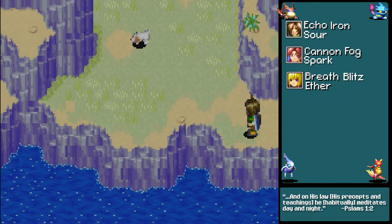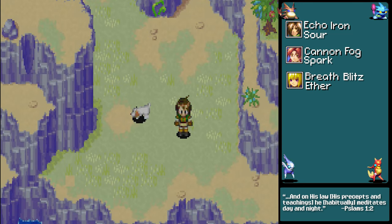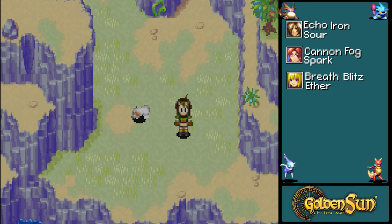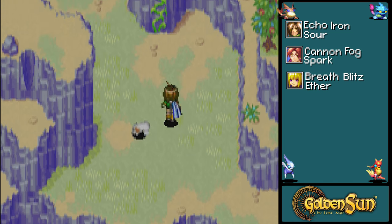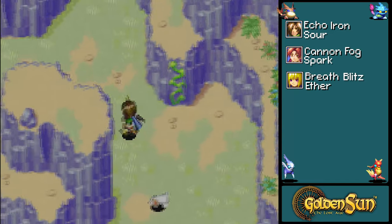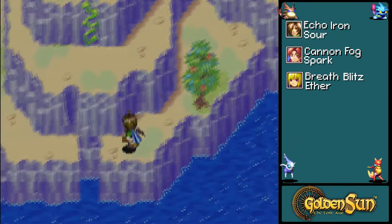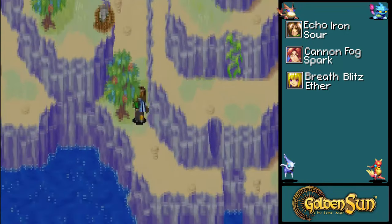Alright, hello everyone, welcome back to Golden Sun. I went ahead and came back to the gondola — it wasn't that far of a run anyway. I ended up pulling up a list for the Djinn, so I know where all of them are. I'm gonna keep that to the side so I don't miss a Djinn and so I'm not wasting time.